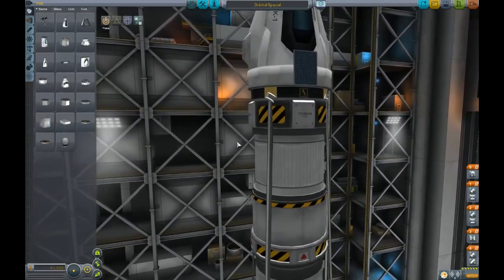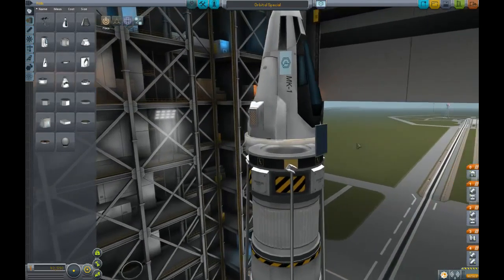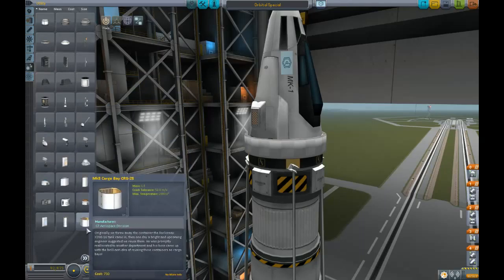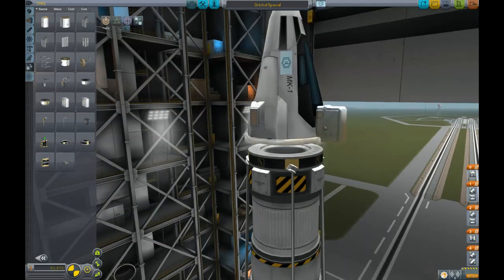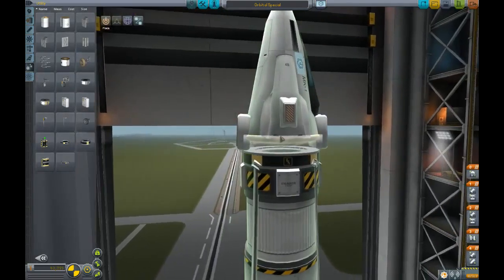I called mine the Orbital Special, and it turns out it's quite a versatile ship. What I'm going to do is upgrade it ever so slightly. I'm going to get rid of this single solar panel and add the 1x6 photovoltaic sails on a double, or mirror symmetry. So there we go.